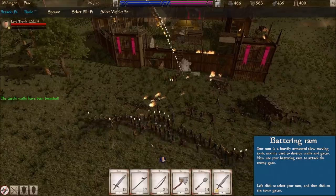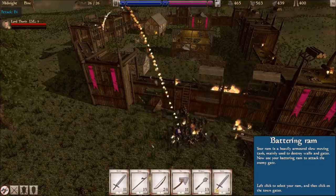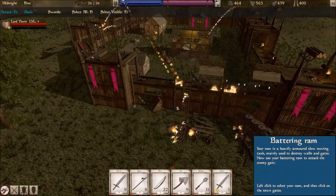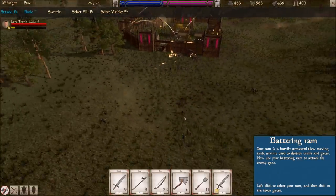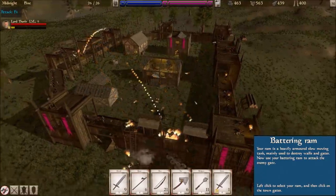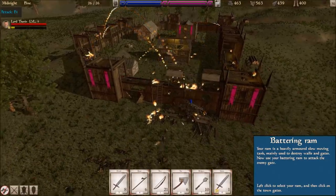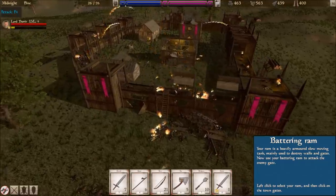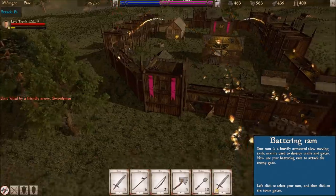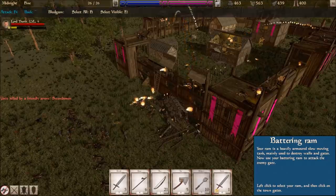Everybody — we're going to grab pikemen, just charge in there. Axemen, get in. We got a ladder up there — get up there and kill some things. Catapult, let's shoot at something safe over here. If you're outside, get inside. Battering ram, keep doing what you're doing, I don't really need you anymore. Archers, come on over here and shoot that. Oh, we got a swordsman killed by a friendly arrow — of course we did. We're doing kind of a poor job of this.